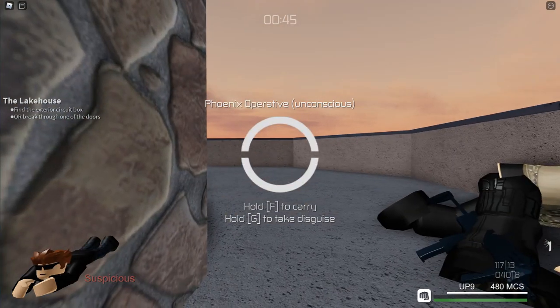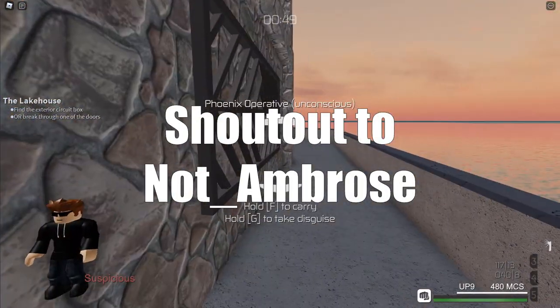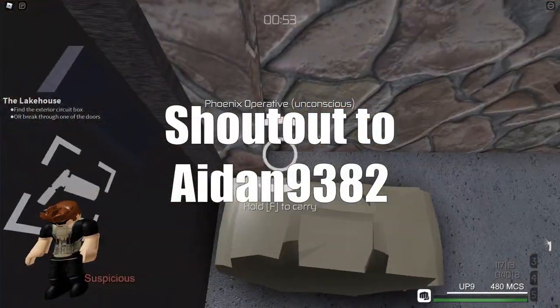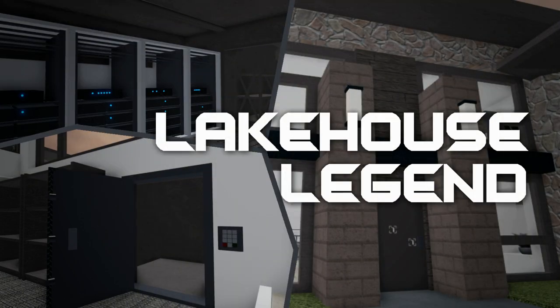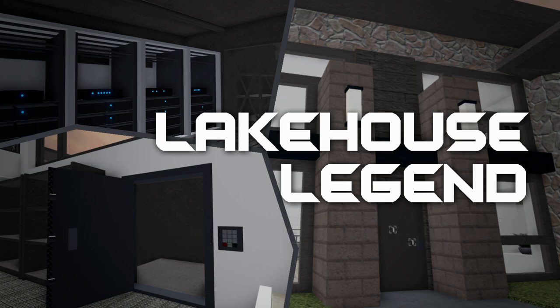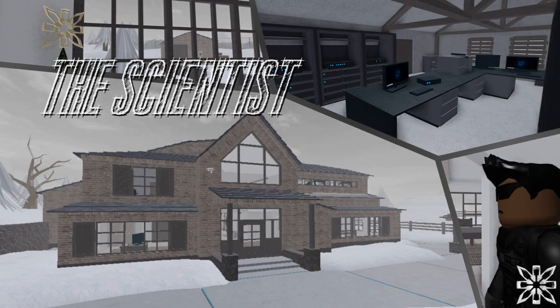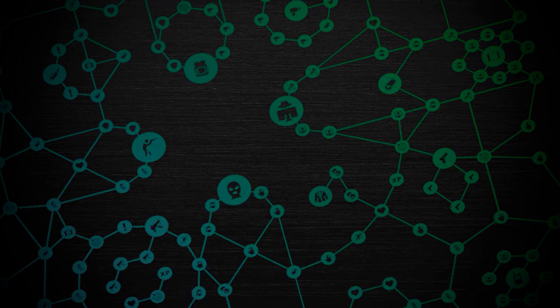I'd like to give a shoutout to the YouTuber NotAmbrose for inspiring me to make the first disguise method used in this video. I'd also like to give a shoutout to Aiden9382 for recording all the footage. Overall, the Lake House is one of the easier missions in Entry Point. So long as you follow these steps and move quickly, you should be just fine. If you want to be notified when the next video comes out, make sure to subscribe and hit the notification bell. I'll see you guys next time.